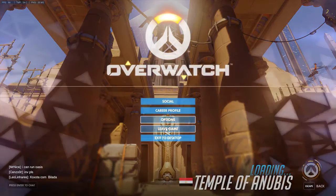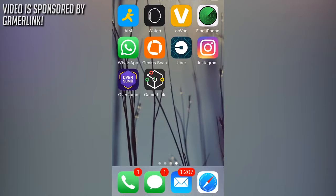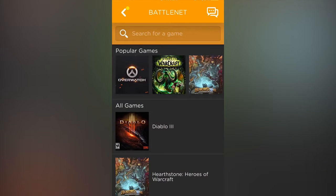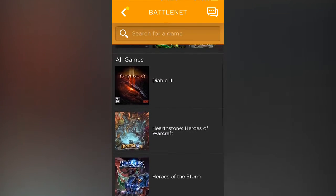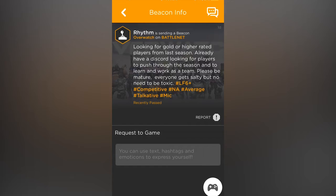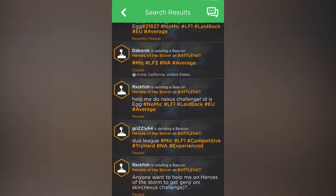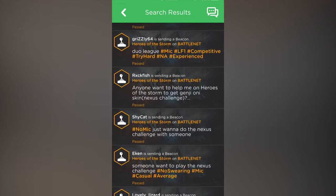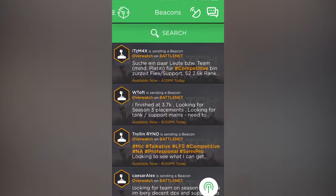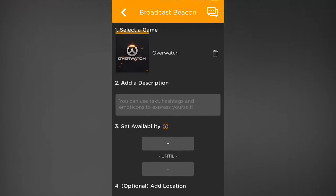This video is sponsored by the guys over at Gamerlink. Before you tune out, this app will be beneficial to a lot of you. It's a free-to-download app that connects you to other gamers looking to play together, supporting a multitude of games including Overwatch. It's useful because competitive season 3 is well underway, and the Genji Oni skin requires you to play 15 matches with friends on Heroes of the Storm — which is also supported. You can even set up your own beacon to get a party going. Link is in the description.